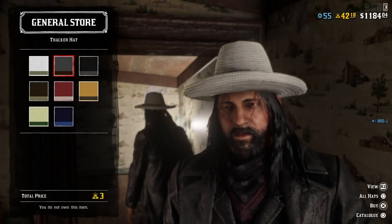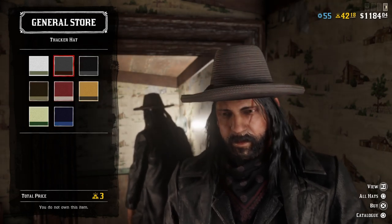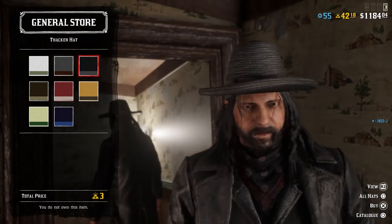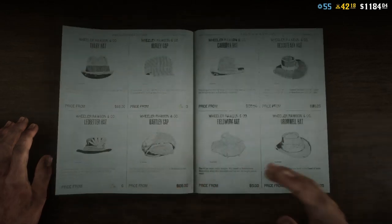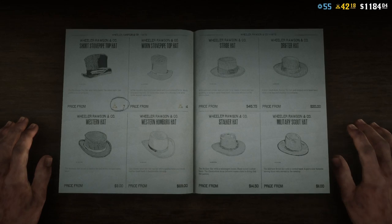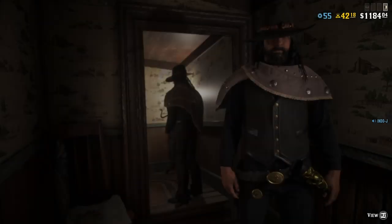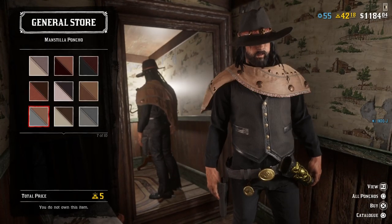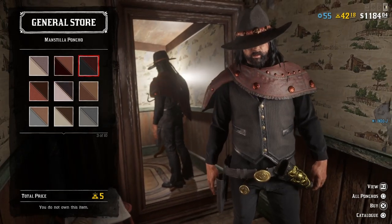The Tag Rat hat is new. You have to buy this one with gold. Let's go further. There's a new poncho — the Manstila poncho. I really like it. This is the one from the Bounty Hunter, and you can now buy it just like this.